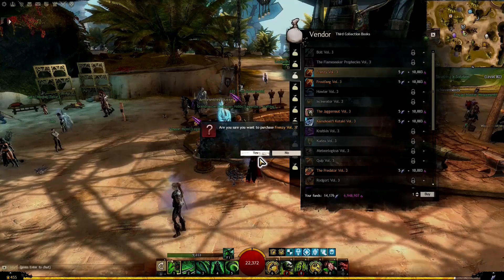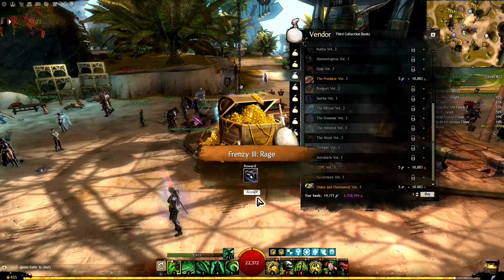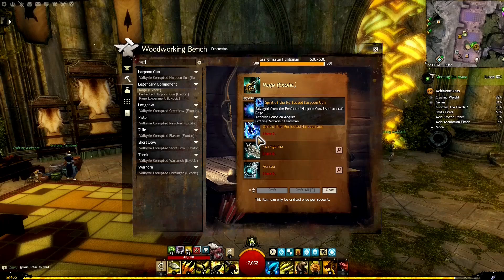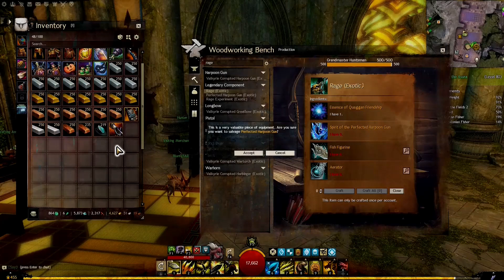The third collection is completed — finished, done. We open the Frenzy 3 Rage box, receive the Essence of Quaggan Friendship and the Box of Recipes for Rage. Back at the Huntsman, we type in 'Rage.' We also need the Spirit of the Perfected Harpoon Gun, obtained by salvaging the Perfected Harpoon Gun — we grab our salvaging tool and do so.